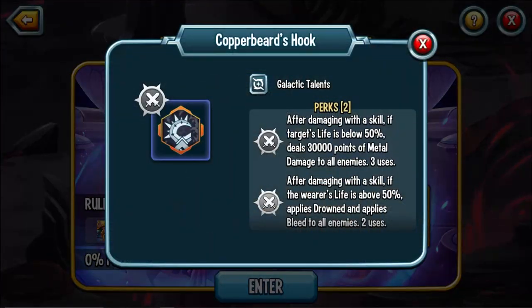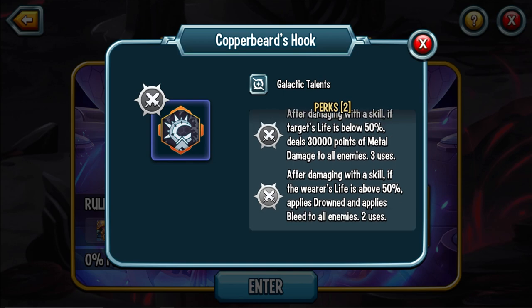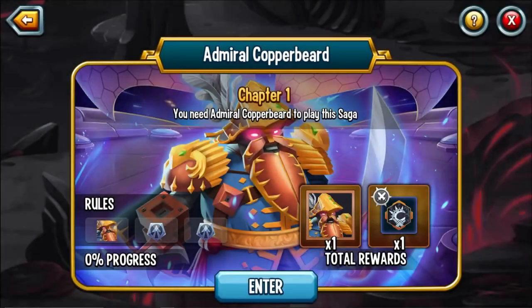If you complete this, you will also get Copperbeard's Hook. After damaging with a skill, if the target's life is below 50%, it deals 30,000 points of metal damage to all enemies — it activates up to 3 times, that's crazy. After damaging with a skill, if the warrior's life is above 50%, it also applies Drown and Bleed, two DoTs to the enemy — all these annoying dots.